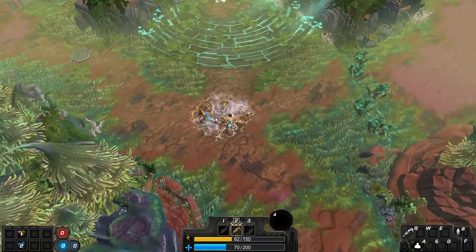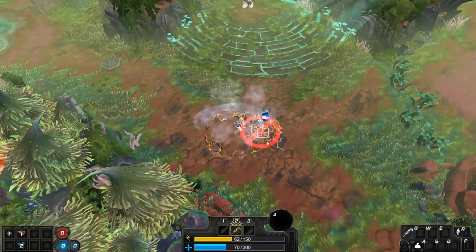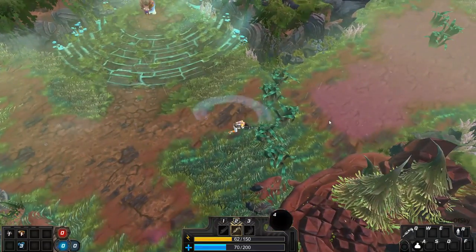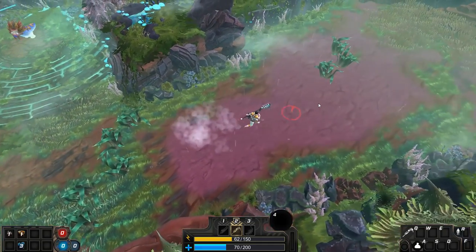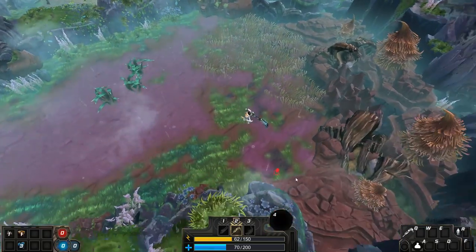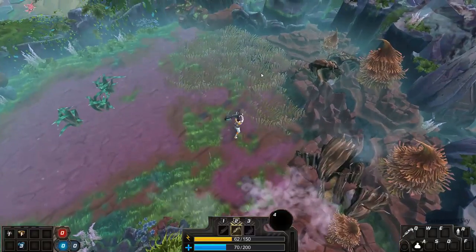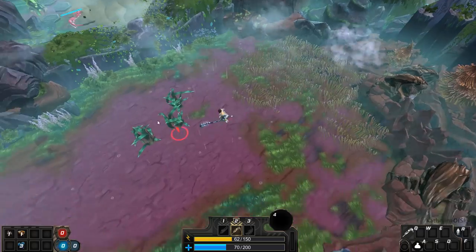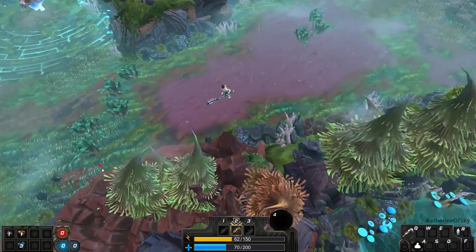When you whack the ground, sometimes you get very interesting effects. It's getting some rain down here. Nothing there. Looks like there's nothing here. I don't know if the world is static or if it's randomly generated.